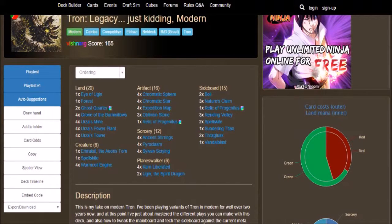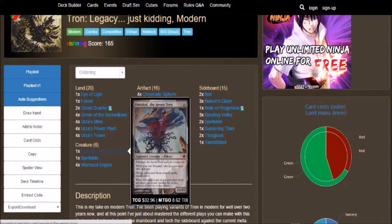Being Emrakul, the Aeons Torn — a 15/15 for 15 colorless mana. Emrakul, the Aeons Torn cannot be countered. When you cast him, take an extra turn after this one. He has Flying, Protection from Colors, and Annihilator 6. And when he is put into the graveyard from anywhere, its owner shuffles his or her graveyard into his or her library.